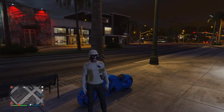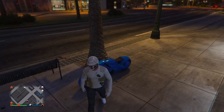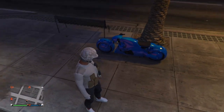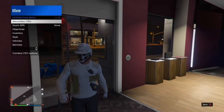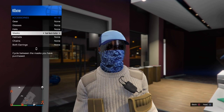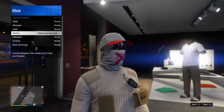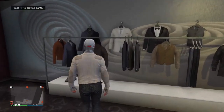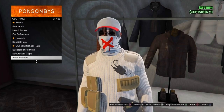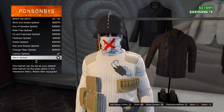Come over to the glove section and select the tan wool gloves. Now I'm going to show you how to glitch the mask from the thumbnail. You're going to need a motorcycle — it has to be a regular motorcycle, it can't be an Oppressor, just one of the regular ones, not any flying one. Come over to the clothing store and put on the mask you're glitching, then go to the hat section, into biker helmets, and select the last one — the black spiked helmet — then save your outfit.